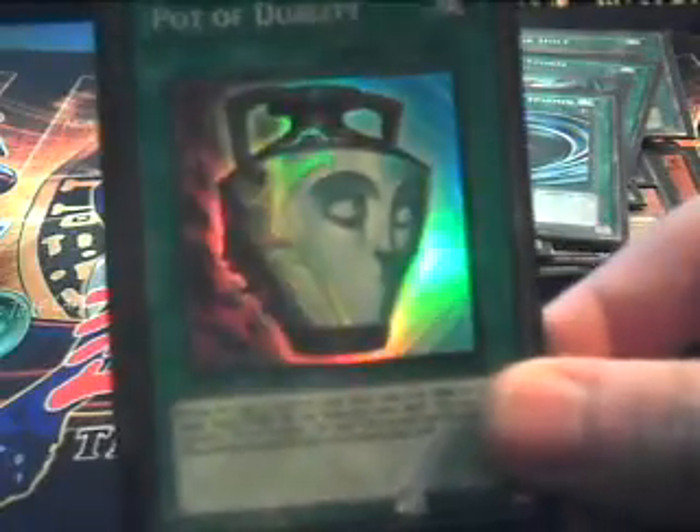Then the Spells: Future Fusion for your Five-Headed Dragon, Monster Reborn, Dark Hole, Heavy Storm, Mystical Space Typhoons — those are pretty much your Staples. Pot of Duality for search power, and Allure of Darkness for draw power.